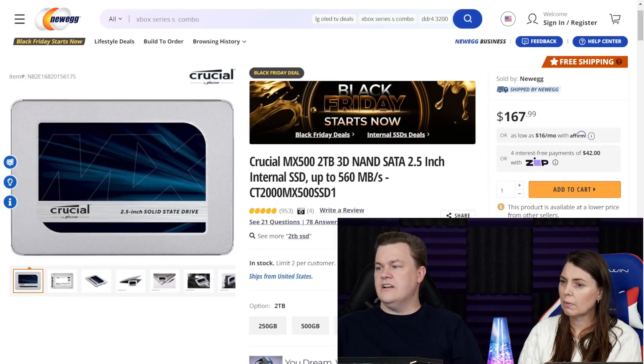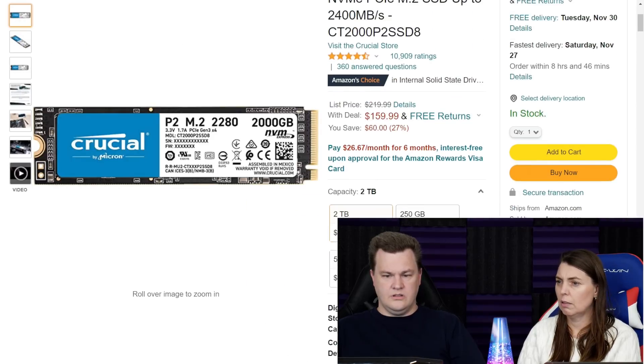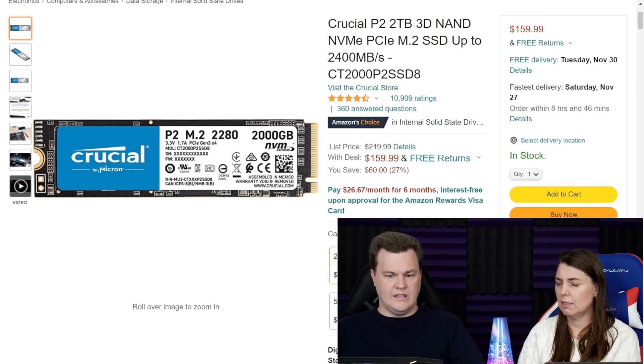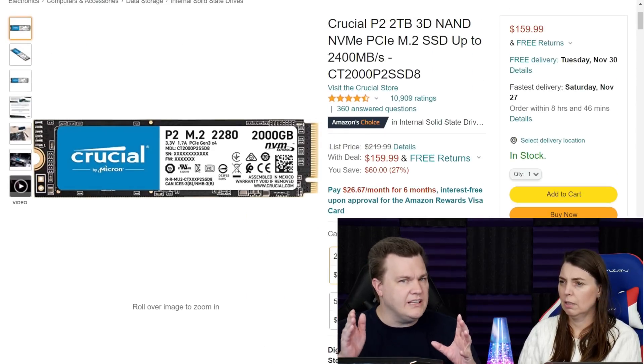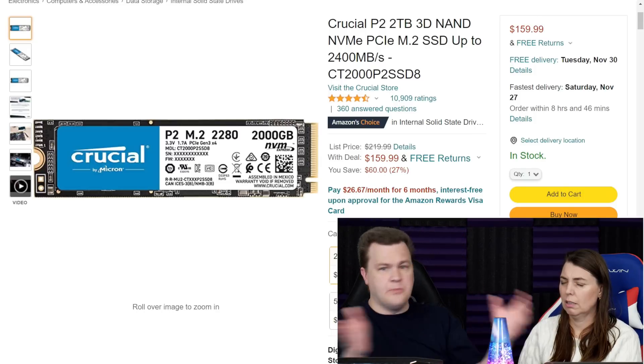This is the Crucial MX500 2TB 2.5-inch SATA SSD. See the price? $167 or $168. That is more than $160 NVMe. NVMe for less than SATA — and they're both Crucial. What happened?